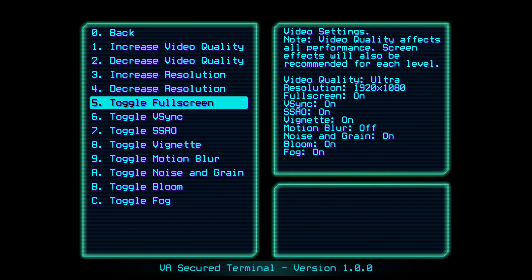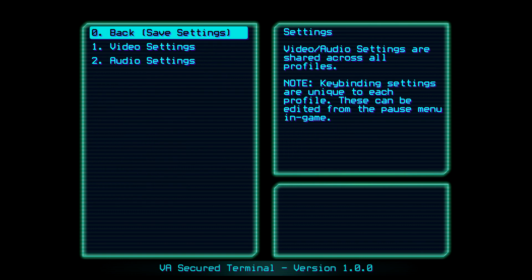The big thing that bothers me about this game's options menu is that the game portrays itself as a top-down shooter much like Hotline Miami, but it isn't — it's rendered full 3D. That means you're missing quite a few 3D settings and options we would expect from any other full 3D game, such as anti-aliasing or anisotropic filtering. We don't have those, which is a definite mark against the game.